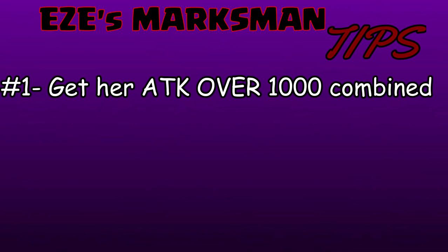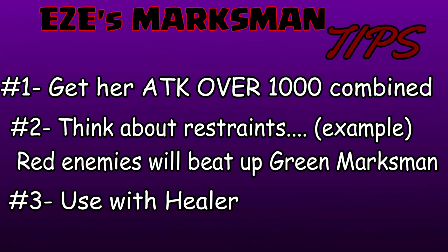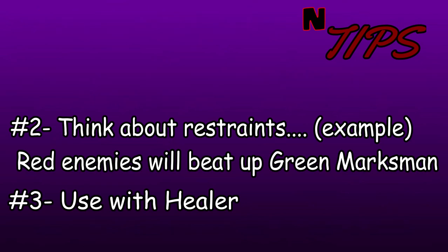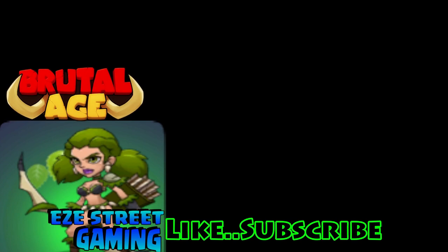Easy's Marksman tips: get her attack over 1000 combined as soon as possible. I have one green Marksman over 1600 attack and she is lethal especially against blue partners. Think about the restraints — red enemies will beat up the green Marksman, so be careful. Try to use a healer or shield partner with her to protect her.